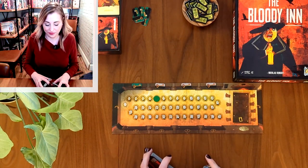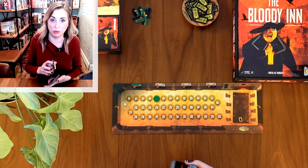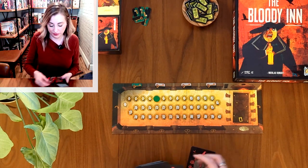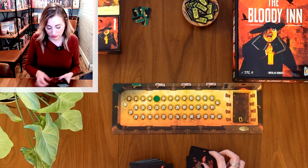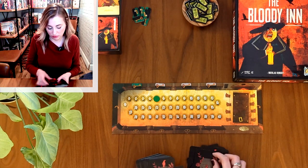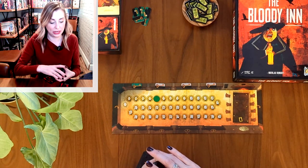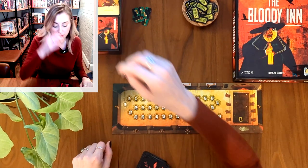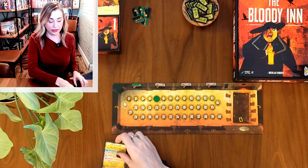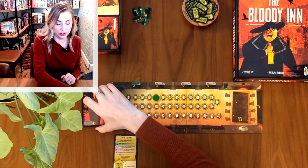Next up, locate the inn passenger guests and give them a good shuffle. There are two different versions you can play: short game and long game. If you wish to play a long game, you're going to remove 26 of these cards and return said 26 cards back to the box — you will not be using them this round.